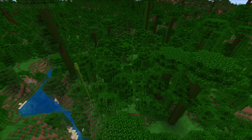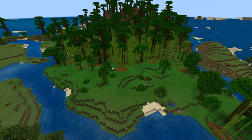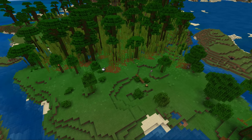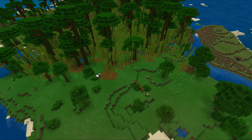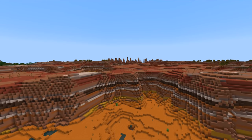Bamboo is now generated in jungles, and there's a new bamboo jungle biome where bamboo generates more densely. Mineshaft generation has been fixed — they will no longer generate in a giant cluster and will more closely resemble those found in Java edition. Mesa plateau biomes now also generate more like those in Java edition.